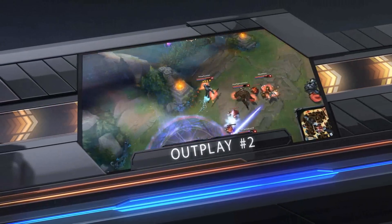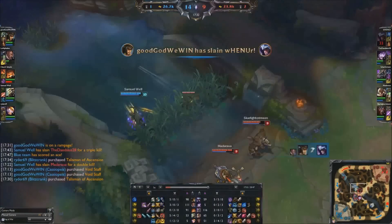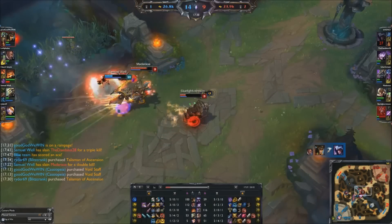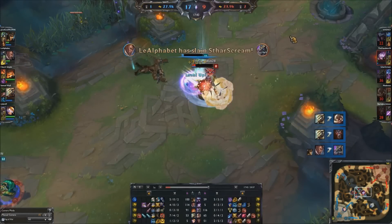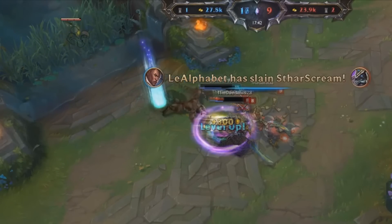Play number 2 begins with Samua Well approaching the enemy team from the river. He hesitates to initiate, but after his team grabs a kill, he starts to go in. He starts onto Warwick, using Alpha Strike immediately to completely dodge the Infinite Duress and keep on fighting. After Warwick flashes away, he turns his sights onto Corki, using Alpha Strike to grab the kill and pick up the Dangerous Game heal. A final Alpha Strike dodges the Morgana binding, and thanks to Dangerous Game, he survives this 1v3 with a triple kill.